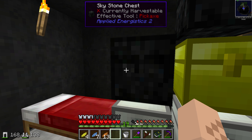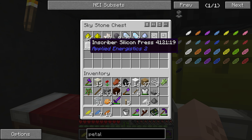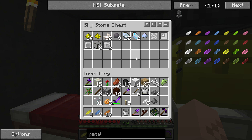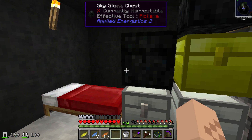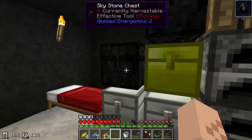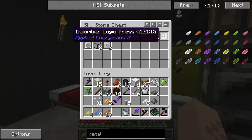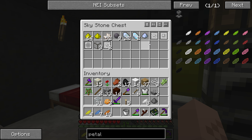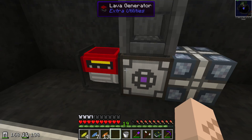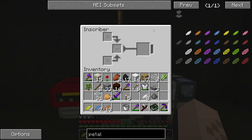There's a sky stone chest — this is some Applied Energistics stuff. It looks like those guys went out and found themselves a meteor. I think the new Applied Energistics requires you to find a meteor and get materials from that. It's absolutely insane that the mod is so futuristic it comes from outer space — you have to reverse engineer alien technology into the AE system. They've got an inscriber set up here — I guess this is how you make your chips.